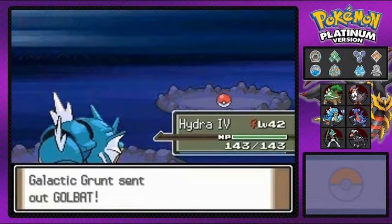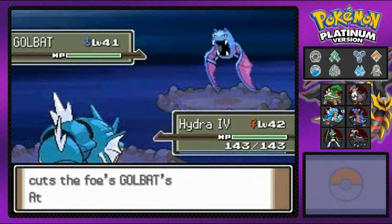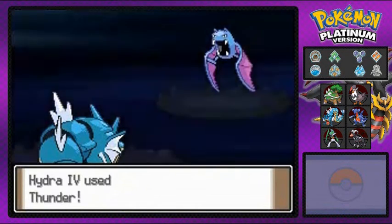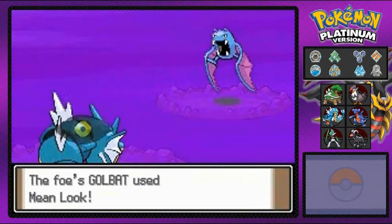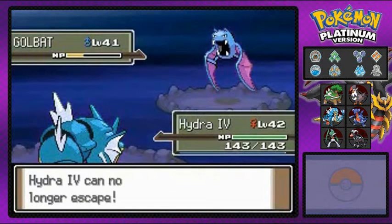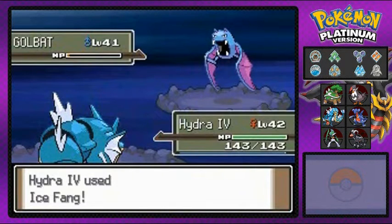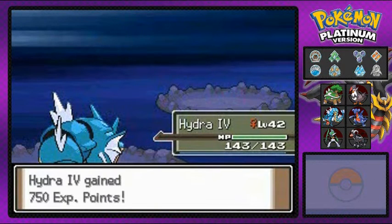Let's see what happens with this Golbat. I kind of want to one-turn it, but knowing my luck against Golbats, Zubats, and Crobats — we're going to get confused, miss, get poisoned, and take critical hits. That's just the way it is with Golbats. And it's using Mean Look — it's ensuring its demise right here. Ice Fang for the win! No more Golbats.